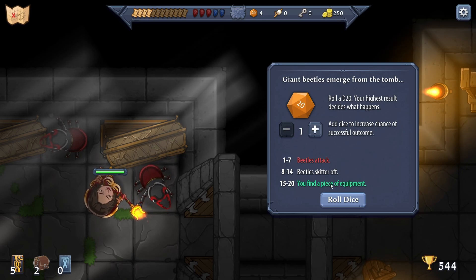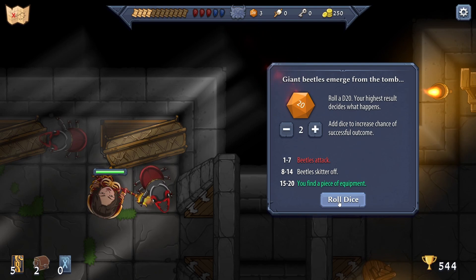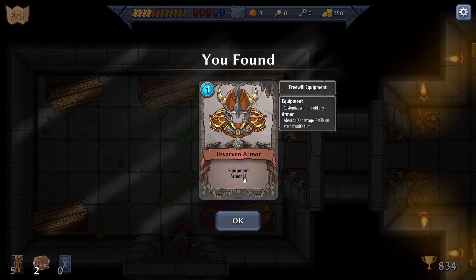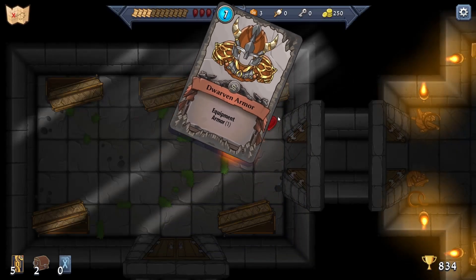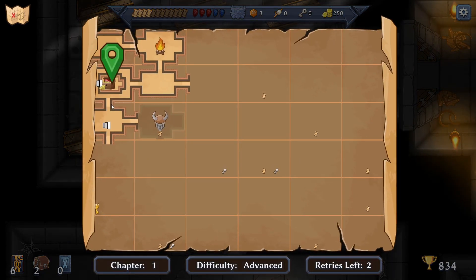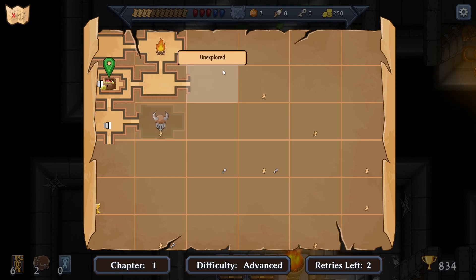Beetles skitter off; we find a piece of equipment - let's do two, rolling 15 to 20. Nice! Equip armor - Dwarven Armor, which is a spell giving extra three health. That was a tough fight. Are they saying it's elite with lore?